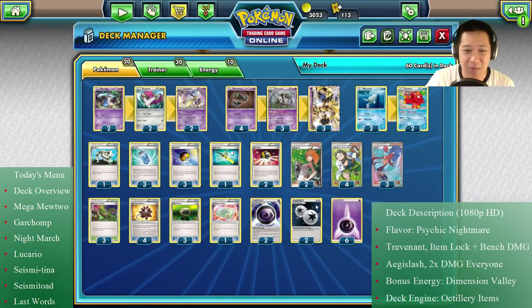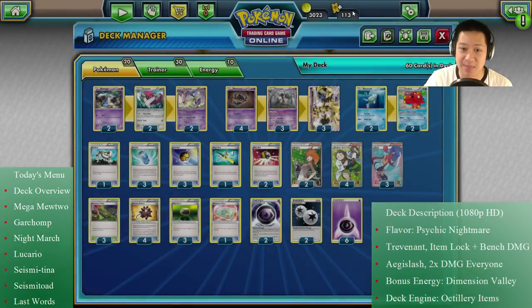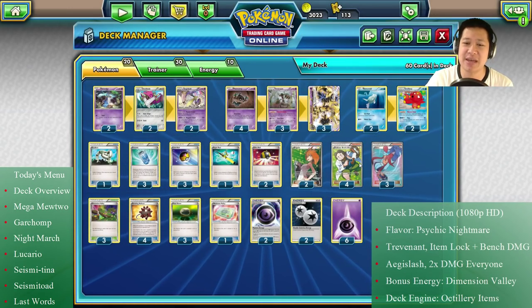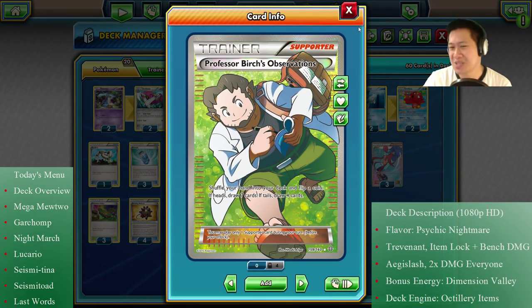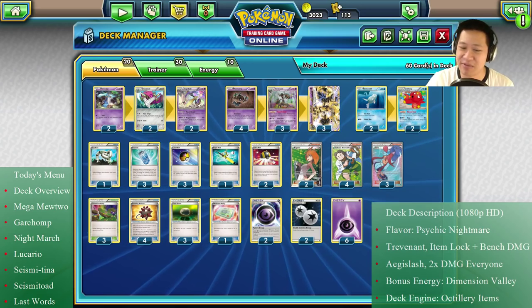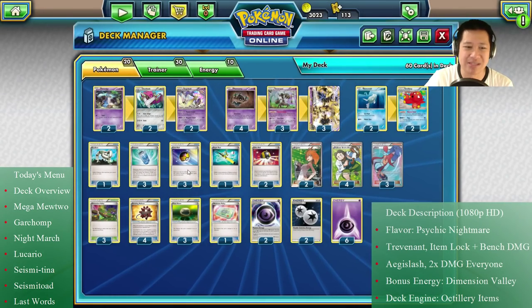I'm using plenty of Pokémons and energy, so if they go to discard there's a quick way to get them back. I need to set up my Pokémons quickly, so Brigette is going to be one of the best starting supporters — get out your Honedges, get your Phantumps. We're going to use Birch because he works pretty well with Octillery: heads is great, tails is okay. I'm only using two Ultra Balls and the rest Level Balls and Evo Sodas.